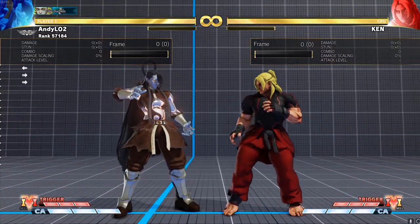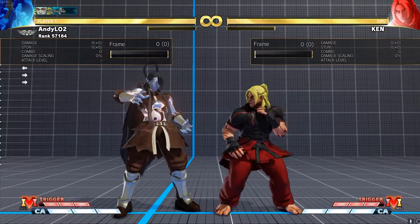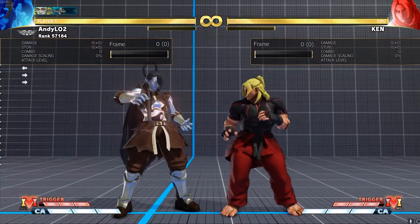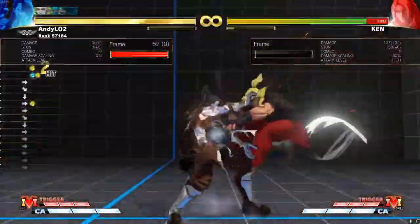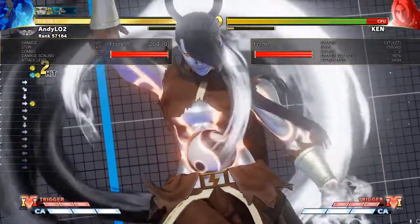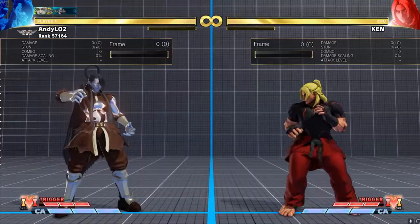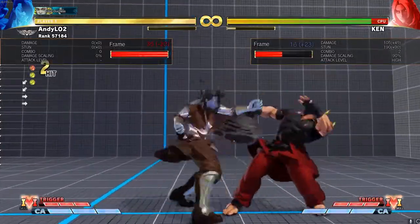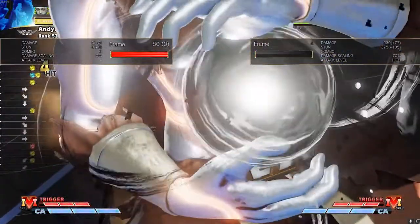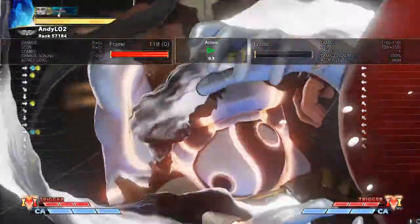Now let's try it on Seth, because his DP looks a little bit different from everybody else's — it's like his whole body. And yeah, it still works. It's DP as the first input, and then your second input is just your quarter circle again. You're probably not going to see raw DP into super in neutral — it'll probably look something like this, as a combo ender, or off of a successful DP anti-air.